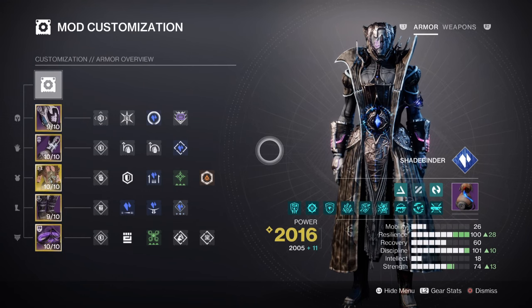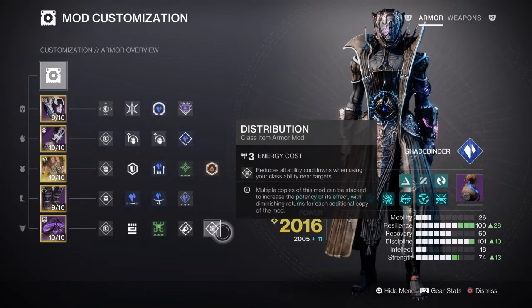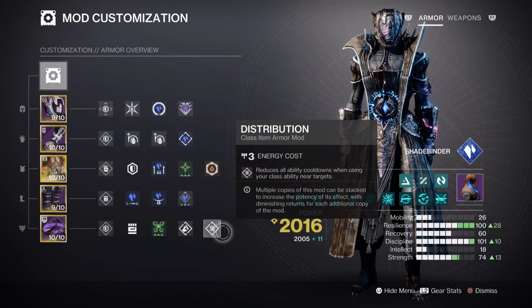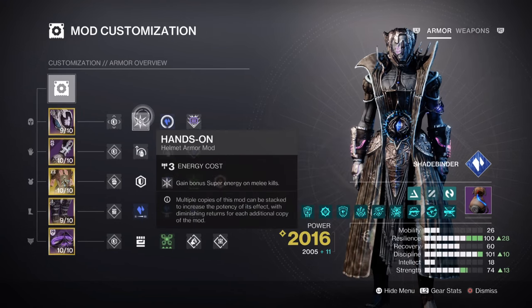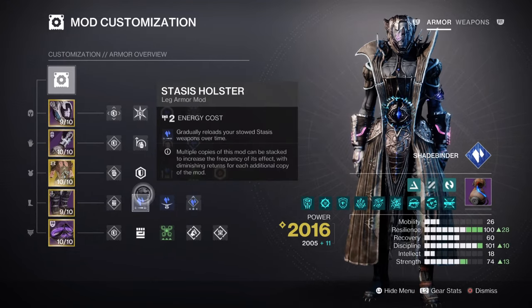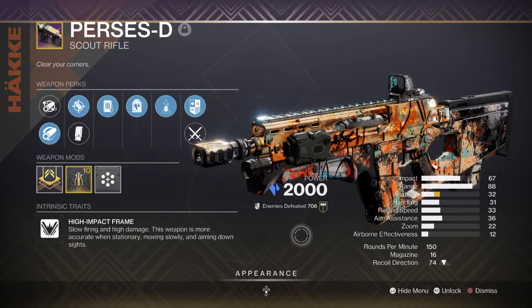Since grenade cooldown isn't a huge issue, you can invest in other areas as shown. Impact Induction times 2 for a 17% grenade buff, or Momentum Transfer if you like. Distribution times 1 for a 3% all-ability buff will cover the key areas for the build — that's all you need. Additional mods include Harmonic Siphon for creating orbs of power via the matching element, Heavy Ammo Finder, Reserves and Scavenger mods for heavy weapons, Hands On for super energy on powered melee kills, Charged Up for plus 1 armor charge, Stasis Holster where storing your weapons automatically reloads them, Stasis Weapon Surge for a 10% weapon buff, and Power Attraction for automatically collecting orbs of power when using your class ability.